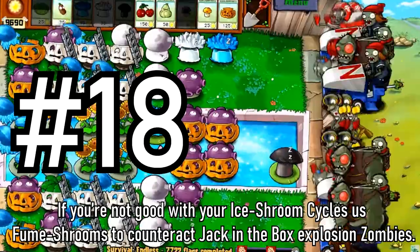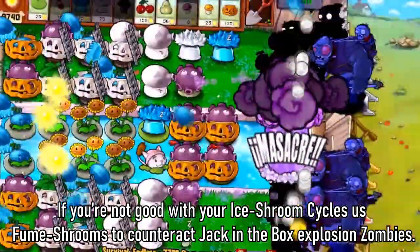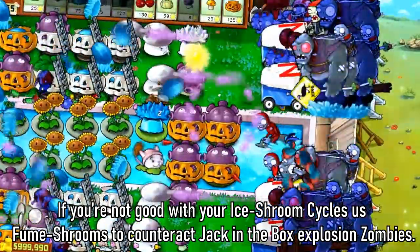Tip 18: If you're not good with your ice shroom cycles, use fume shrooms to counteract jack-in-the-box explosion zombies.